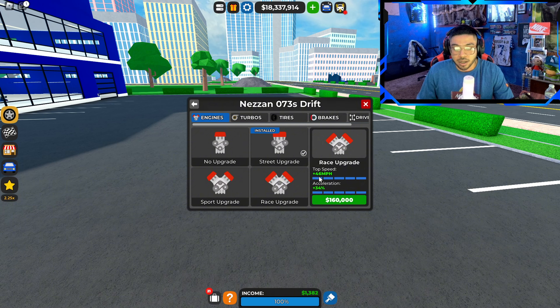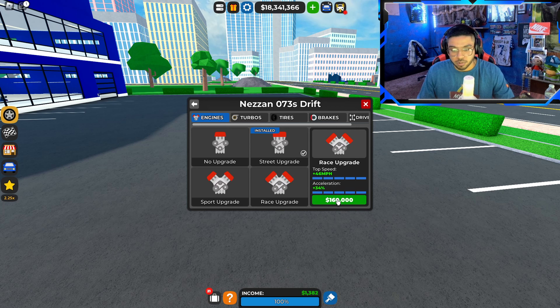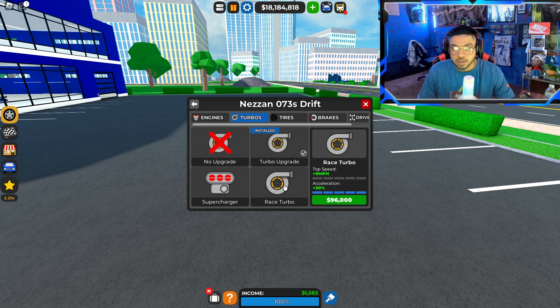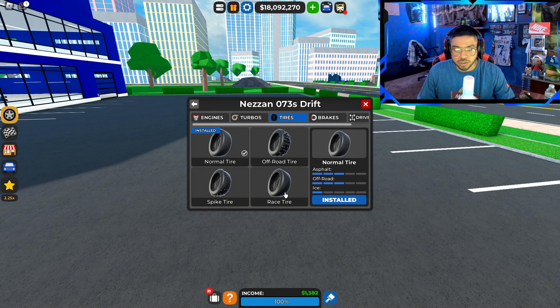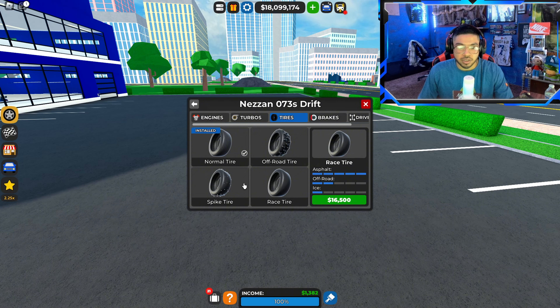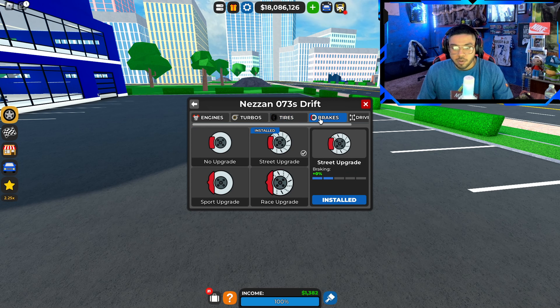We're gonna hit the race upgrade for 160,000 — not too bad — adding 46 miles per hour more and plus 34 acceleration. We already have a turbo upgrade so we're gonna do the race turbo, which adds 30 percent acceleration for 96,000. For tires, we're gonna do the race tires. They always say you could do spike tires to kind of slide, but I've always done race tires and done pretty good on drifting, so we'll keep the race tires for 16,500.